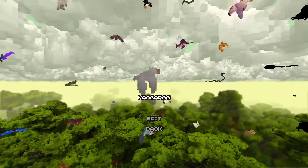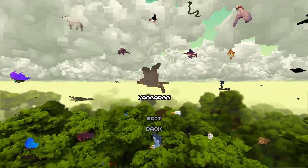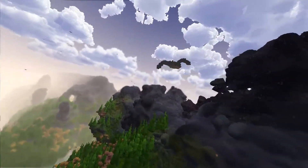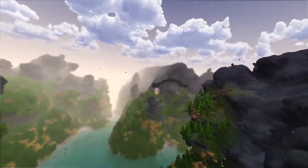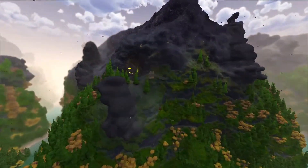And if you end up liking how a certain bird flies and want to keep playing as it, you can go to the avatar screen and select it, so each time you start a game you begin as that bird. And even if you don't like the morphing mechanic at all, you can turn it off completely and stay as whatever bird you like.